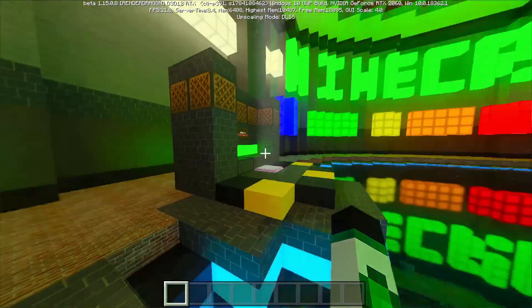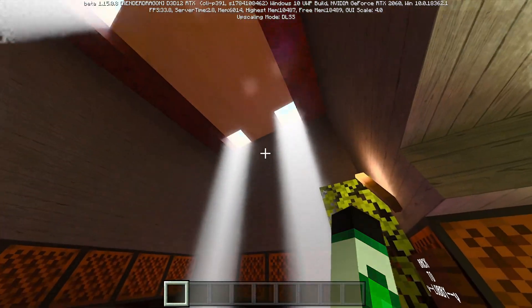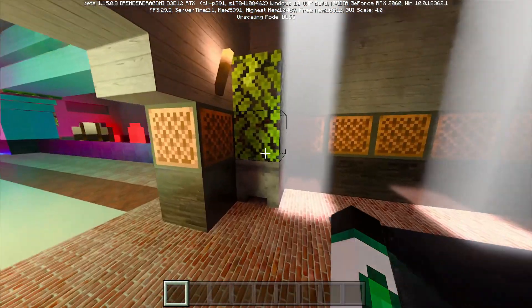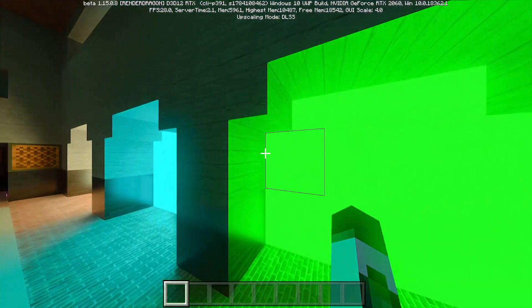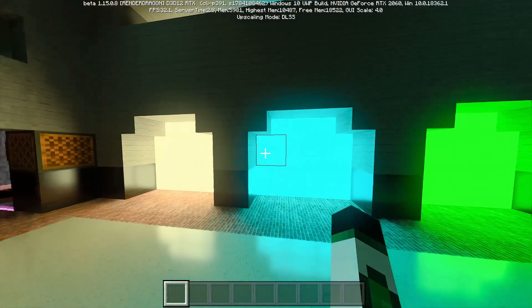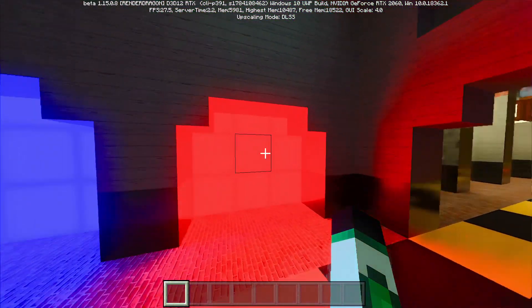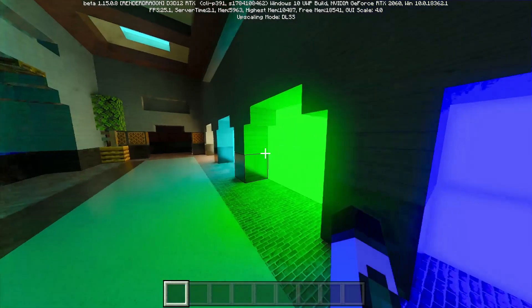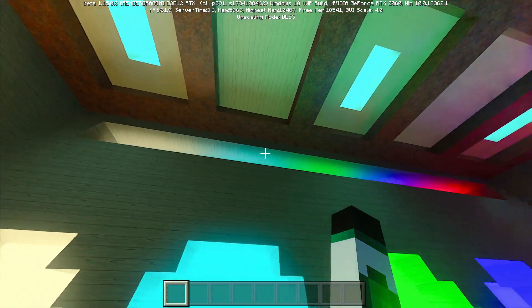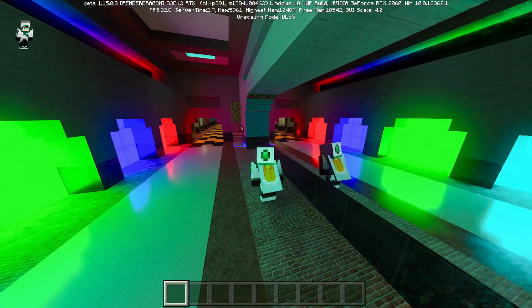I'll show you global illumination now. As you can see the light very clearly comes down through one-block holes and it's bouncing off the surfaces. These are different colored blocks — this is emerald, this is diamond, this is redstone, this is lapis — and they basically use the different ores to demonstrate the light effects. Look at the way the colors combine at the top — it's like a chroma effect. That's amazing.